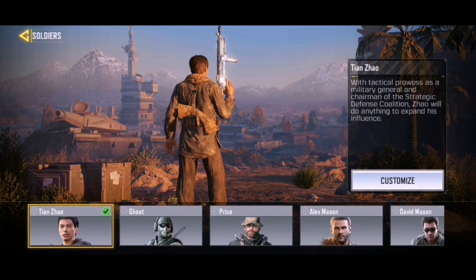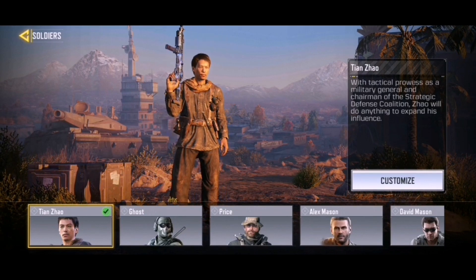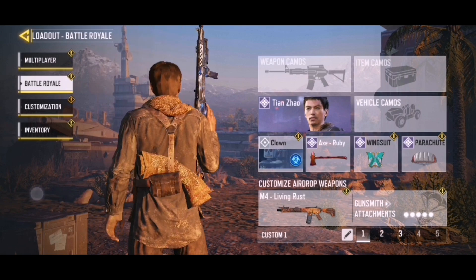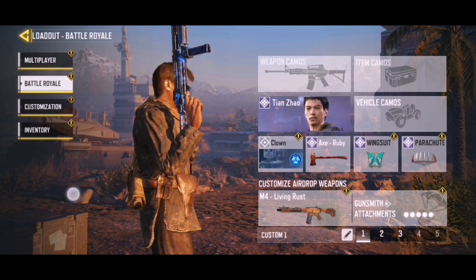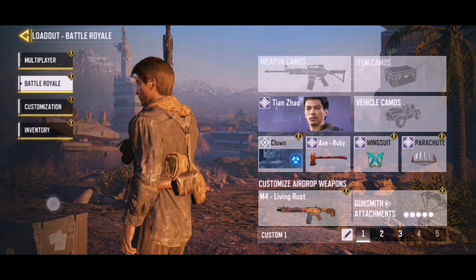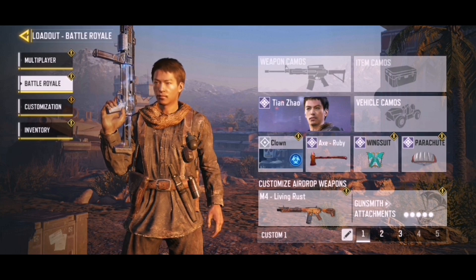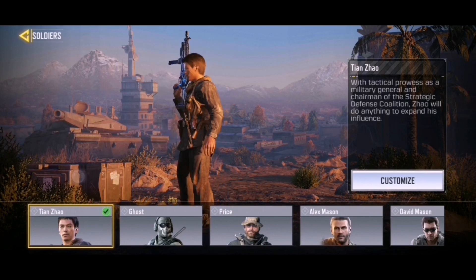Let's start off with the first version — the original Zhao skin. He came out a long time ago in a crate, and as you guys know, opening crates can get extremely expensive. On average, with a 1% drop rate, you'd need to open about 100 crates to get that soldier. I went after him because I really liked the way he looked. He was perfect for BR — more on the plain side, not in a bad way, just a nice camouflage-style skin that's not too colourful and great for staying less visible in game. I thought he was very original, unique — just a very dope skin.